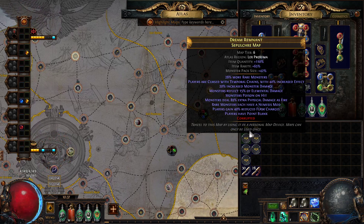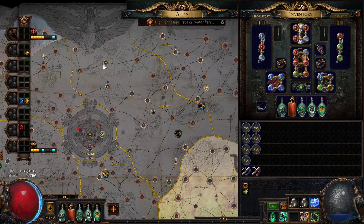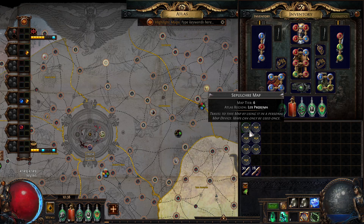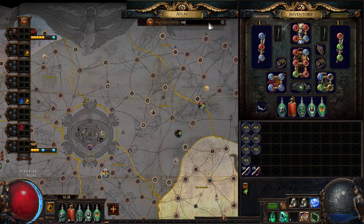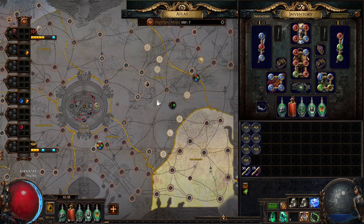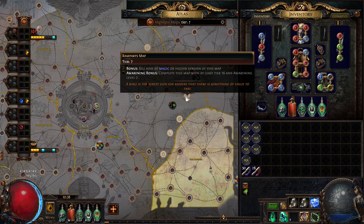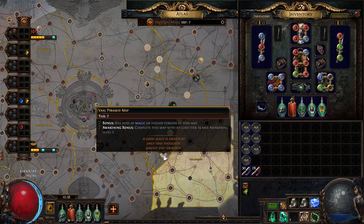What it does is I turn in 3 of these to a vendor — sell all 3 — and the vendor will give me back a map of the same region, so still Lex Proxima, that'll be one tier higher. So this is tier 6, right? So if I type in tier 7, it'll give me one of these five maps. It can't give unique maps like Vaults of Atziri or Vinktar Square, just so you're aware. But it'll give me one of: Arsenal, Courtyard, Ramparts, Plateau, or Vol Pyramid.